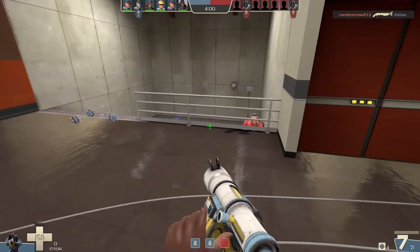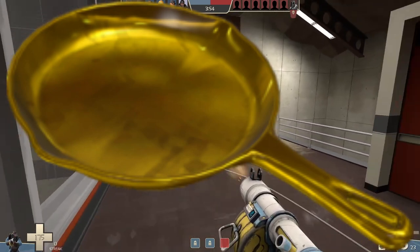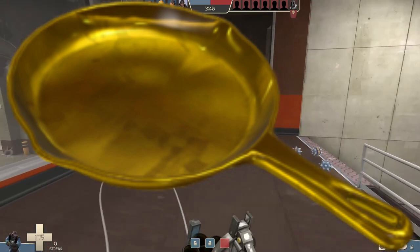I am aware there is an alternative reskin that can be used by Engineers and Spies called the Golden Frying Pan. However, I'm not a millionaire, and most people will never actually use this thing whatsoever, so we will not be covering that particular weapon.